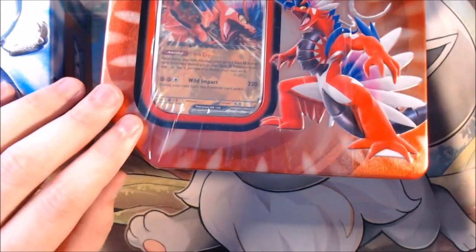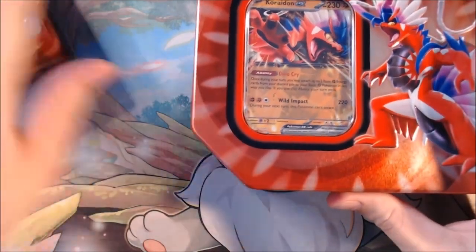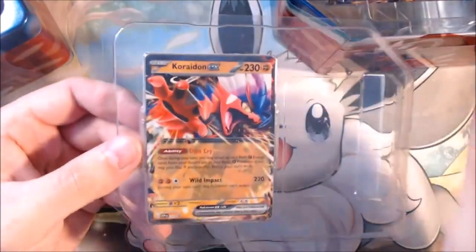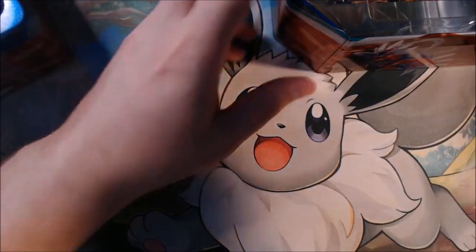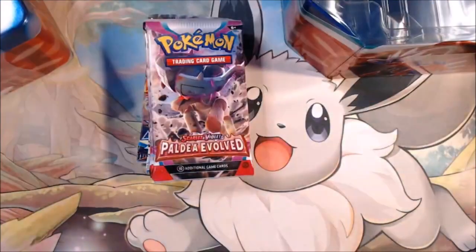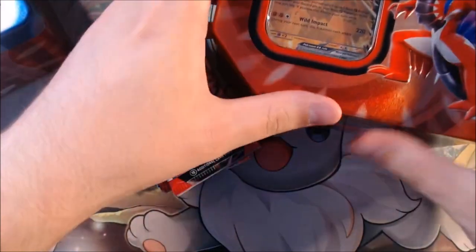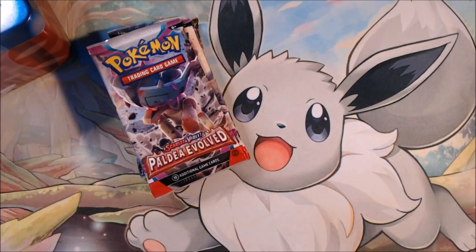I'm not really too certain what packs are inside these. I don't really watch too many people opening stuff. But I'm pretty excited to see what's inside. I saw these at my GameStop, and they had a deal for the pro members. Oh, look at that Koraidon. You can have that code card there if you want. And it was something like buy one, get 5% or 10% off on trading cards.